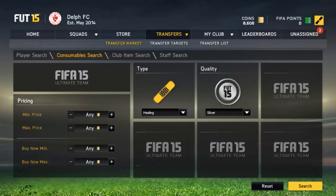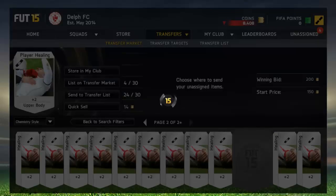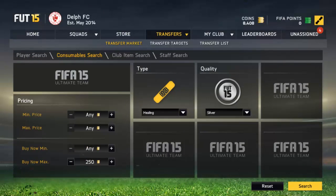What I normally do is stay away from bronze. But you can just do silver, 200 coins buy now, search, and here's another one — we've already picked one up. You just basically list it for more because I think that one goes for around about 400. You check at 250 and you can move it up — 250 there.